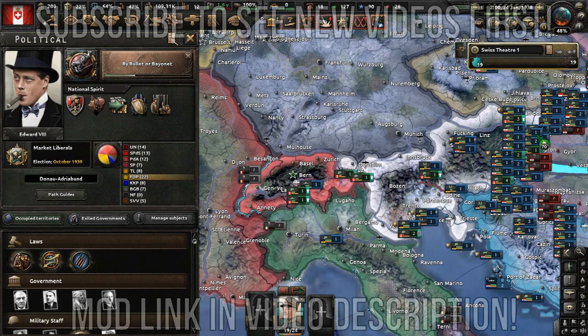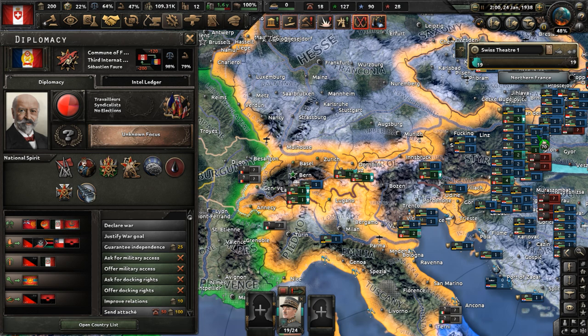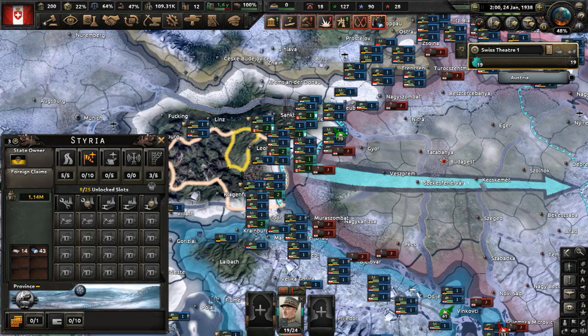Hello y'all. Welcome to part five of my Swiss Confederation Edward VIII Path playthrough in Hearts of Iron 4 mod Kaiser Redux. In part four, the Commune of France backed down on the Upper Savoy issue thanks to the aid of Austria. Now our big ally is at war with Hungary over the internal affairs of the Austro-Hungarian Empire, and we're going to aid the Habsburg Kaiser now in order to repay the favor, so to speak.